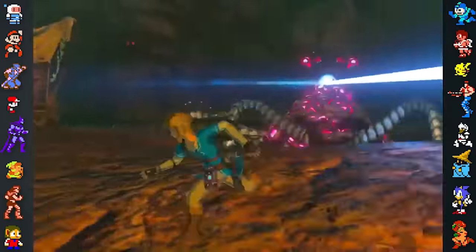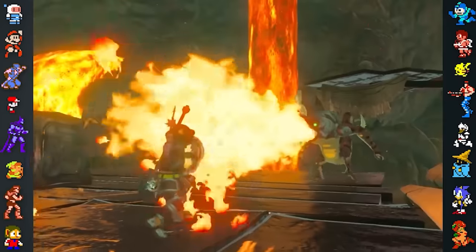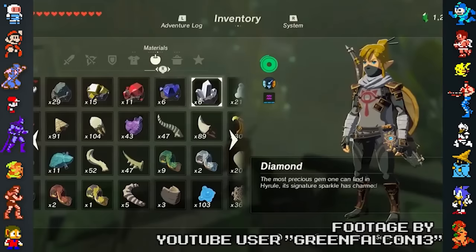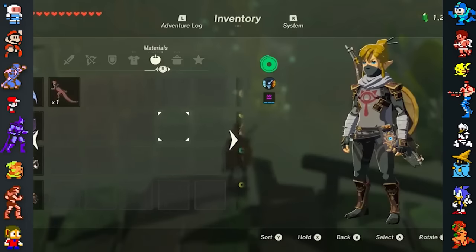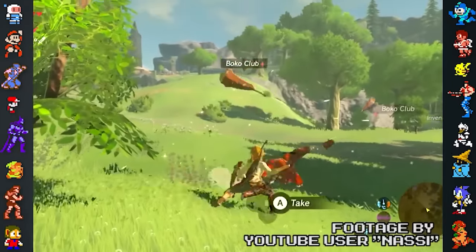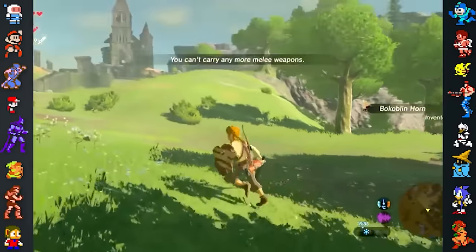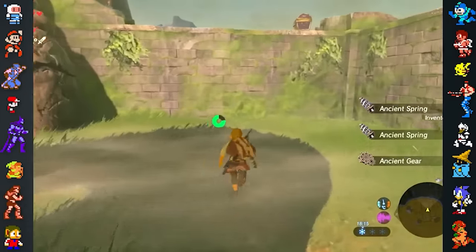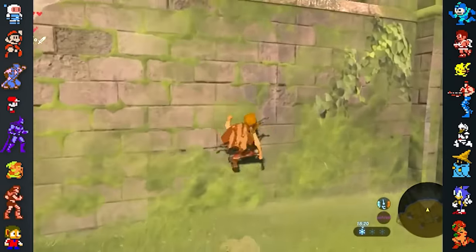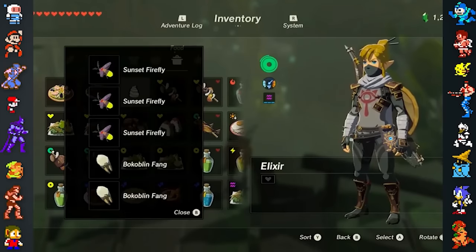Did you know it's possible to trigger a glitch in Breath of the Wild that spawns ice cream in the player's inventory? For currently unknown reasons, these ice cream cones will appear in the player's inventory with the name Elixir. They often have the properties of sneaky elixirs but sometimes draw properties from other items. It's speculated that the game is pulling data from the wrong place when these items are created, including the ice cream image, which may have been a placeholder during development.